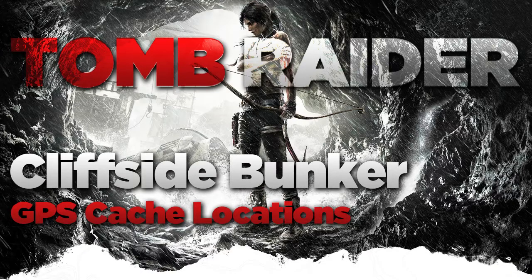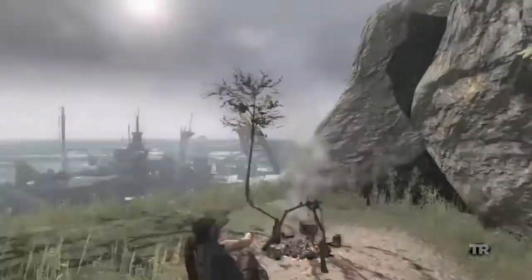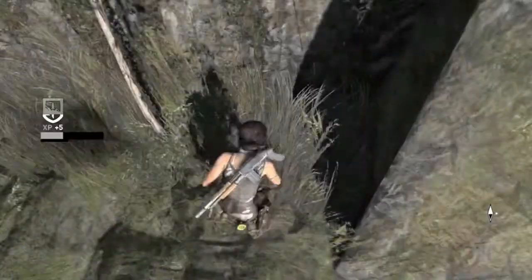Hello everybody and welcome to this guide. This guide is for the GPS locations for the Cliffside Bunker location in the Tomb Raider game. When you first enter the zone and reach the first camp, turn around and in the corner of the rocks over there you will find the first GPS cache location.